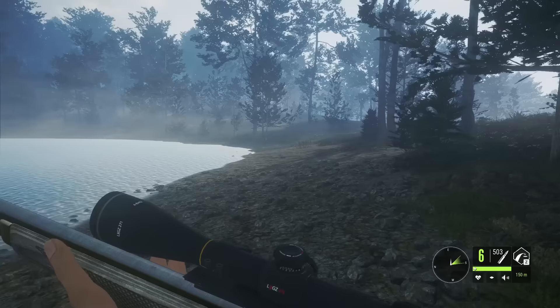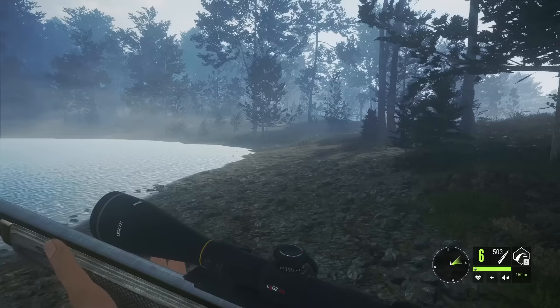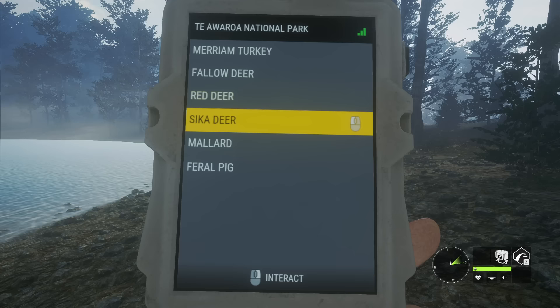We've done this before with red deer a little further away and got about 75% quick kill. This is the kind of stuff I'm hoping to accomplish here, but I am curious about the electronic collar. We can call in turkeys, fallow deer, red deer, sika deer, mallard, and feral pig. I was hoping to be able to call in chamois or feral goats, but sika deer could be kind of fun.